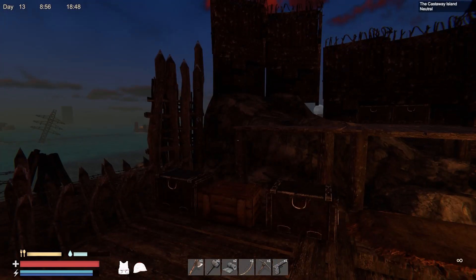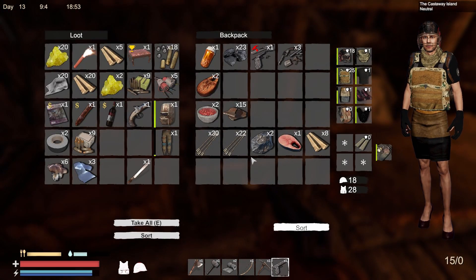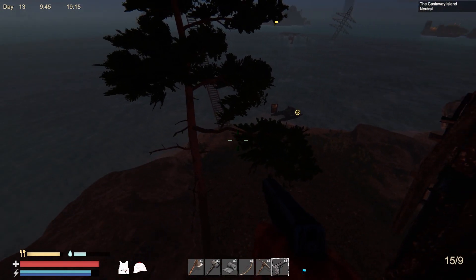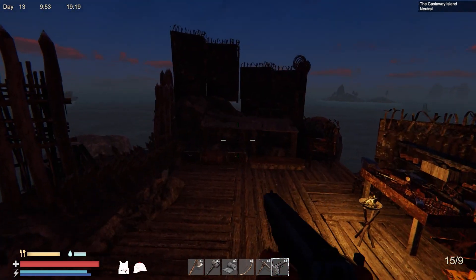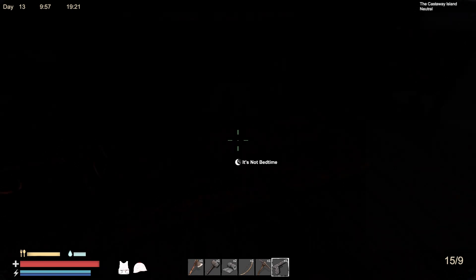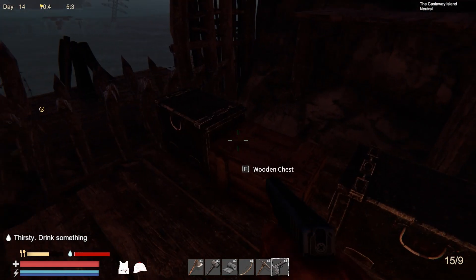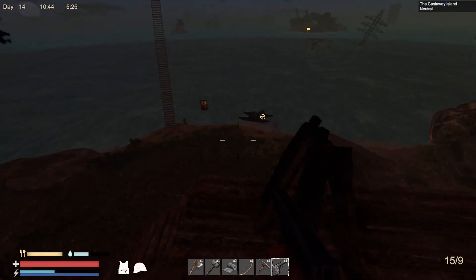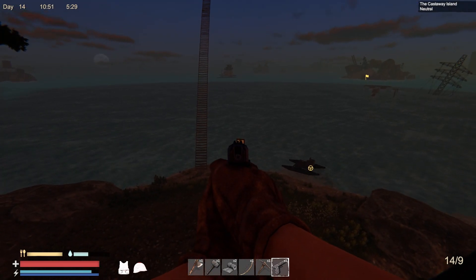That looks really cool — it actually comes with ammo too, so that's even better. It's a 15-round clip which is really nice. I like the sights a lot better than the other pistol. Let's go ahead and sleep really quick. I am thirsty — do I have anything to quench that? Let's go ahead and aim at that for target practice sake.